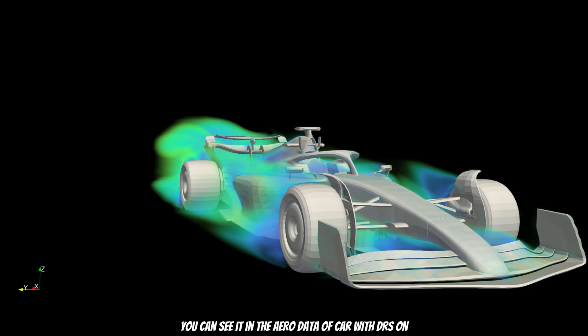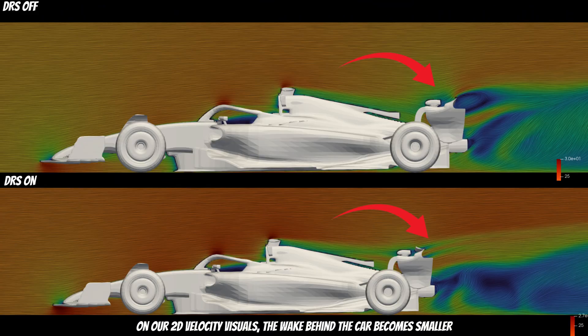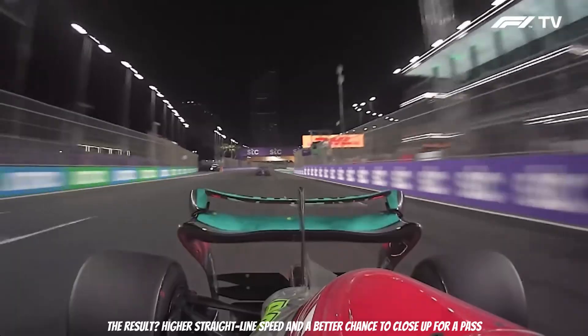You can see it in the aerodynamic data of the car with DRS on. On the pressure visual, you can observe how small the pressure buildup is now. On our 2D velocity visuals, the wake behind the car becomes smaller. The pressure contrast is reduced and the turbulence is dramatically less intense. The result? Higher straight-line speed and a better chance to close up for a pass.